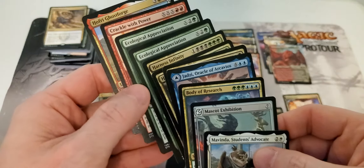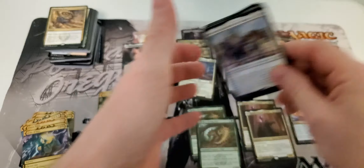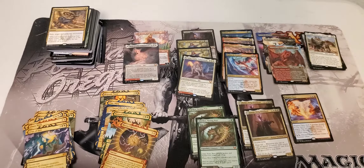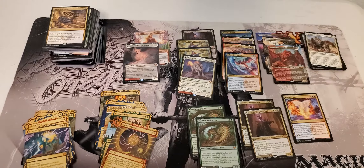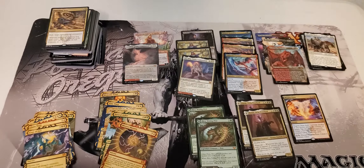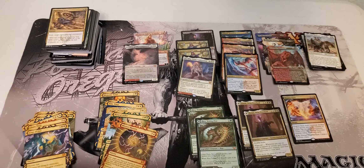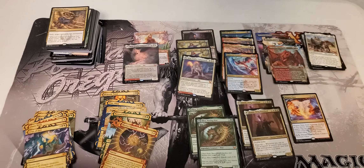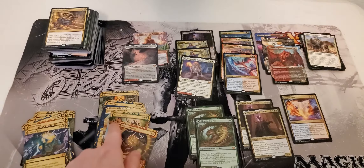So what does that look like as an overall sum up? Our box values came out as follows: one box is $128, which was the box with the Teferi's Protection in it. We also had a box of $70, a box of $81, and one box of $121 — the $121 was the one with the Demonic Tutor.